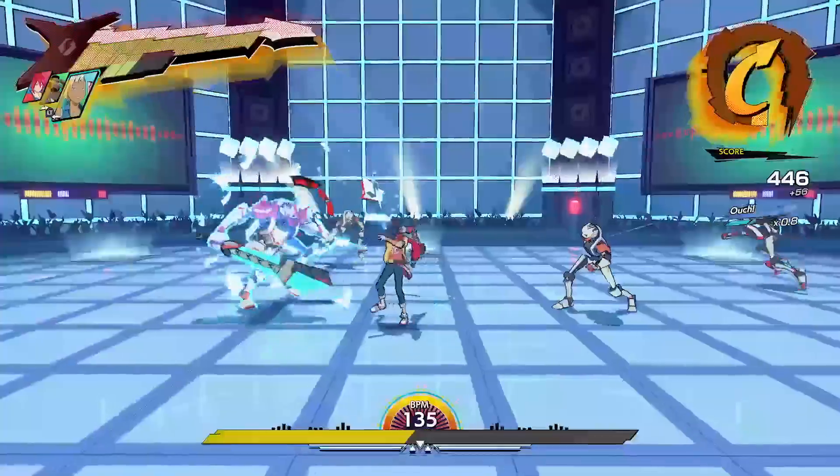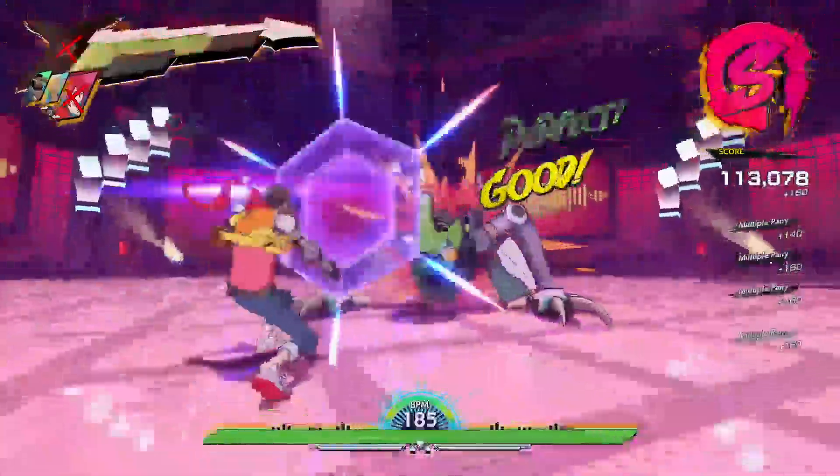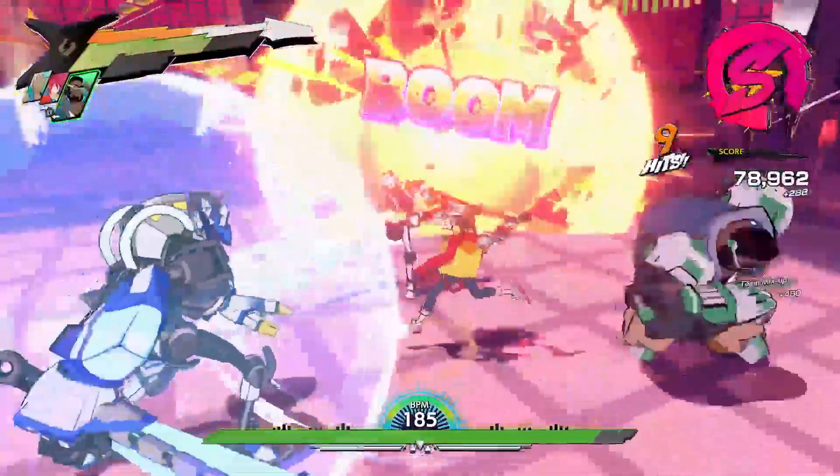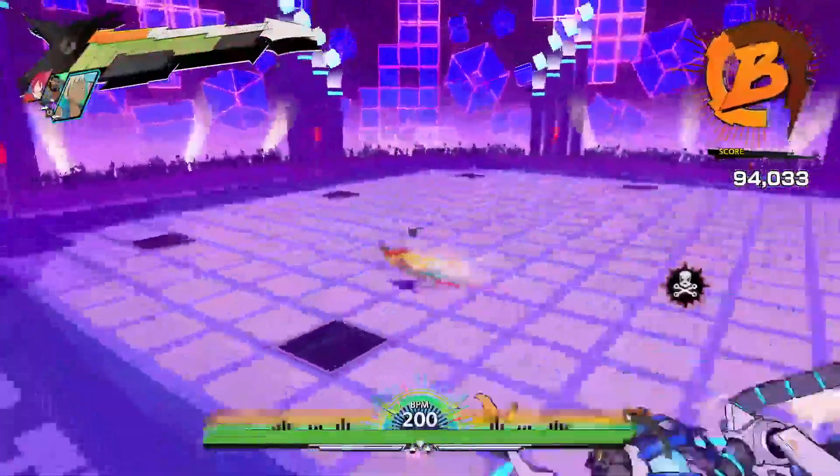Let's talk about BPM Rush. It was described in the trailer as Hi-Fi Rush's equivalent of a turbo mode. Early on, the team asked how fast can we go. In the main game we settled at about a max 160 BPM, but this mode takes it up to 200 BPM. We ease you in gradually until it eventually gets so fast you just have to think on your feet and naturally react to the rhythm in the combat.